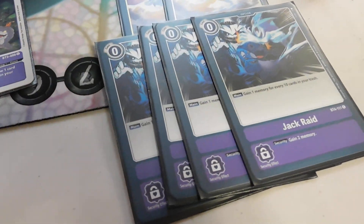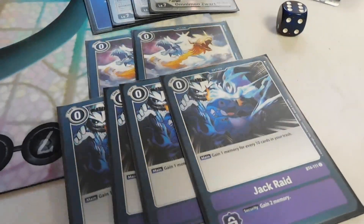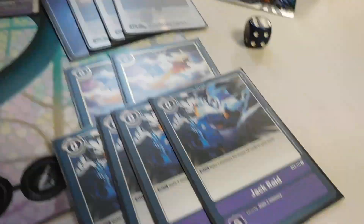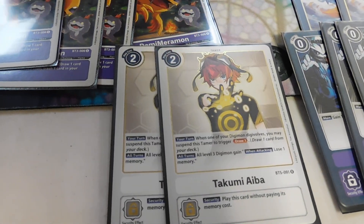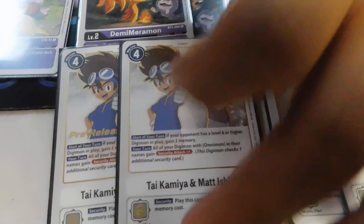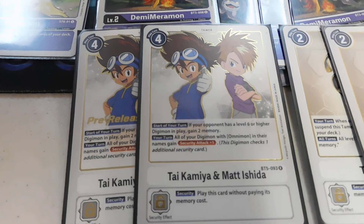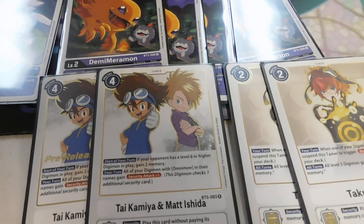And we have Jack Raid as well — it's free memory. Why not? Like ten cards in Trash. And then two Aiva, helps with the drawing; this deck has an insane amount of drawing. And then I put two Mets — it helps with giving that Omnimon's Word that you practically play for free, sometimes to give it a plus one check.